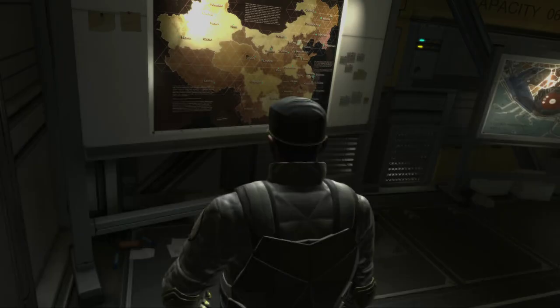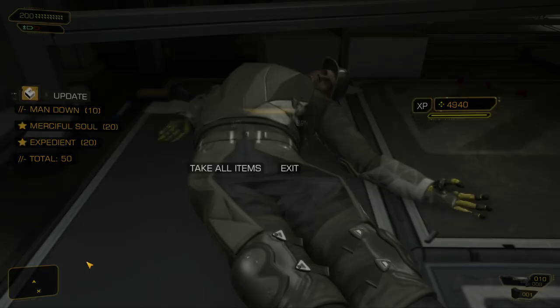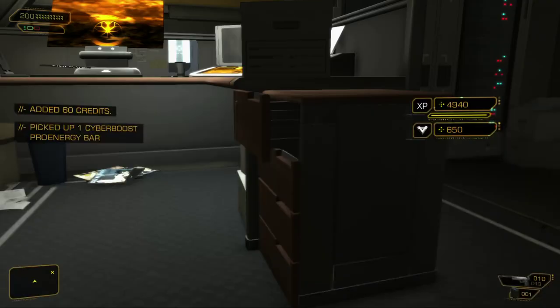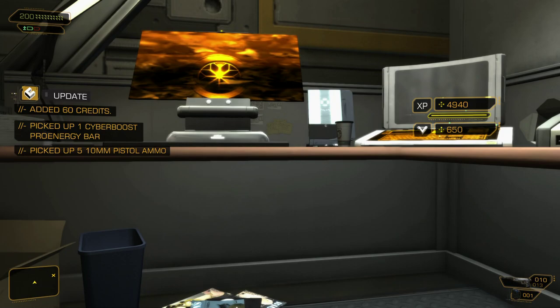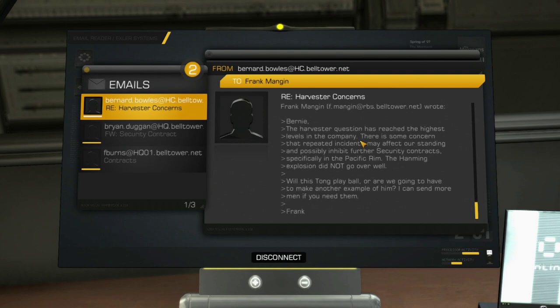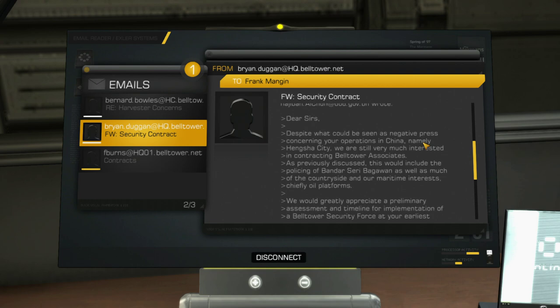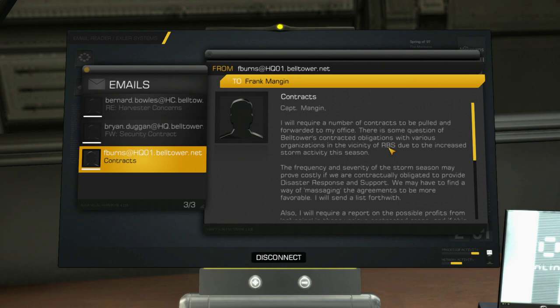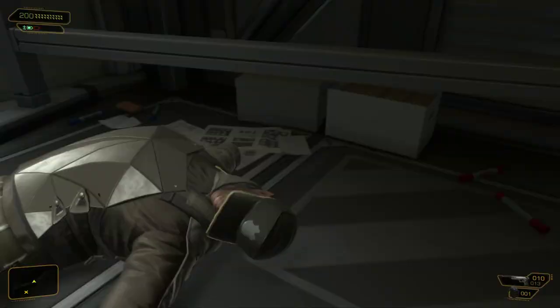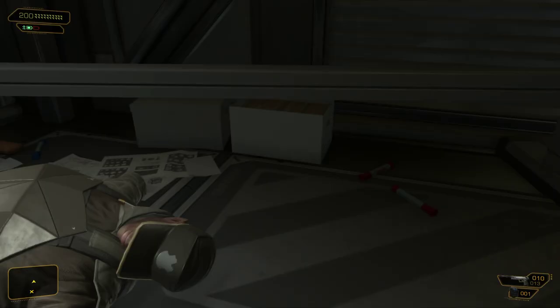More credits. These guys just don't have that many credits — they have a few, but not that much. Harvester Concerns — talking about our good old buddy Mr. Referee, and how the relationship between Belltower and them is kind of tenuous. Security Contract — can't remember exactly what that one's about, but it's not important. More big weapons — these guys love the big weapons. As is our tradition, let's pull you into this vent.